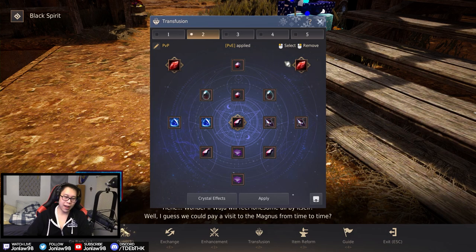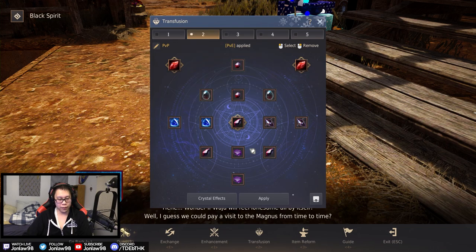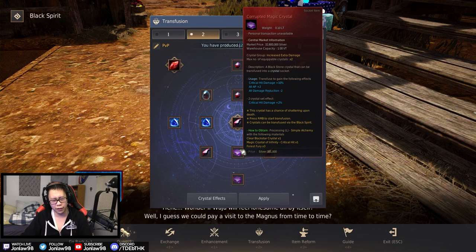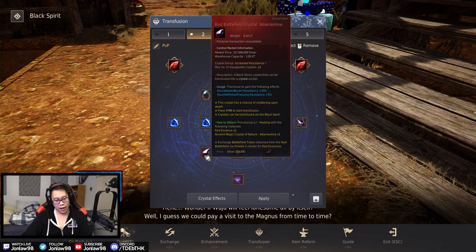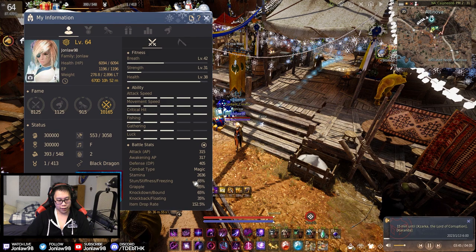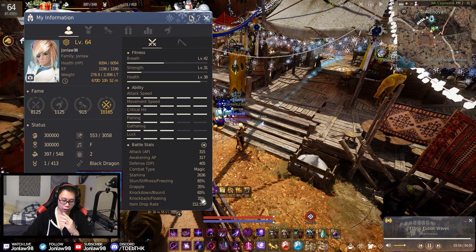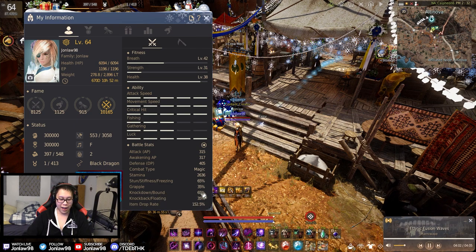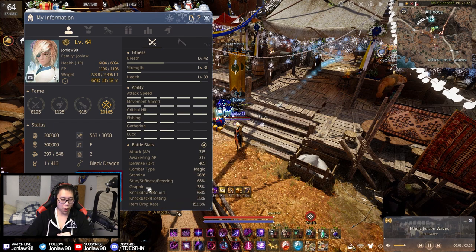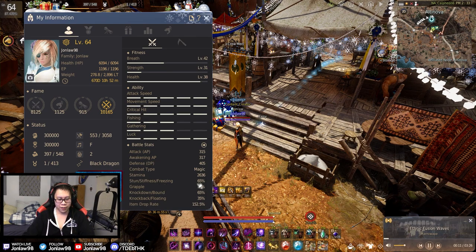I've tested this in open world PvP and Red Battlefield. For the PvP Garmoth crystal slots, I use a Lucas for extra damage to humans — very important. Corrupted magic crystals are something dark knights in general like since we're glass cannons who just want more damage. I use one adamantine and one giant crystal. My stats show stun, stiffness, freezing resist, and knockdown/bound resistance are higher. I noticed when I die in RBF it's usually because I get stiffness then knockdown.